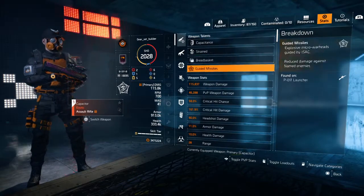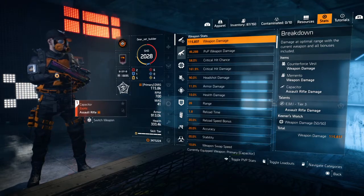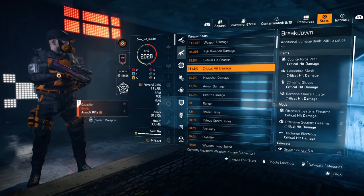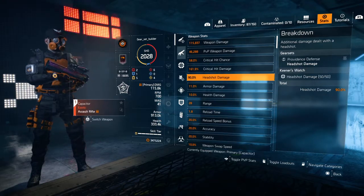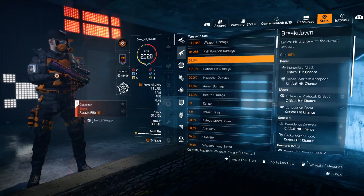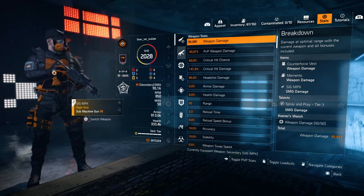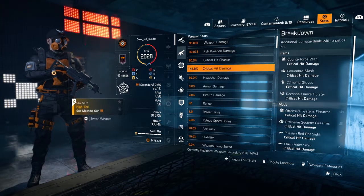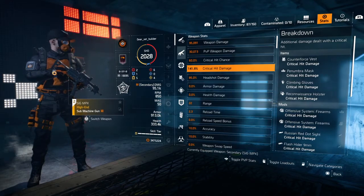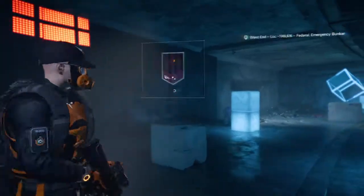Stats for the Capacitor at six skill tiers: weapon damage 115,000, PvP weapon damage 46,000, crit hit chance nearly maxed at 58%, crit hit damage 161.9%, headshot damage 90%, armor damage 11%, health damage 10%. For the NPX: weapon damage 95,000, PvP weapon damage 30,000, crit hit chance maxed at 60%, crit hit damage a very nice 141,000 — plus don't forget you get another 50% from Strained. Headshot damage 85%. Very nice.